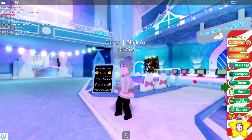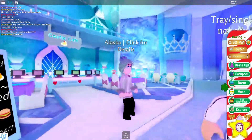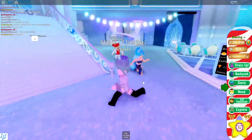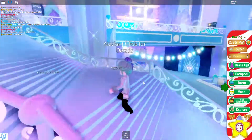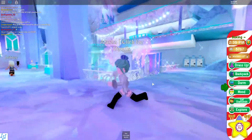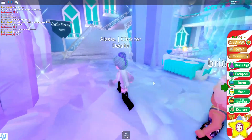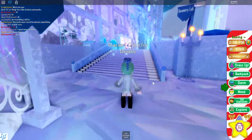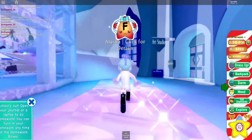I decided, just because why not, to do a quick little video. I want to be showing you a glitch on Royal High on Roblox on how to get gems really fast — well, it's not extremely fast but it's pretty easy. What you have to do is go to the art studio.